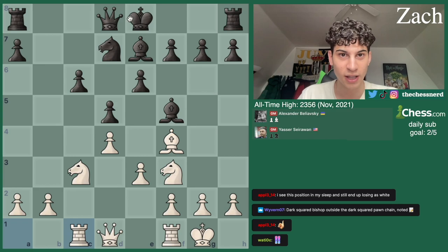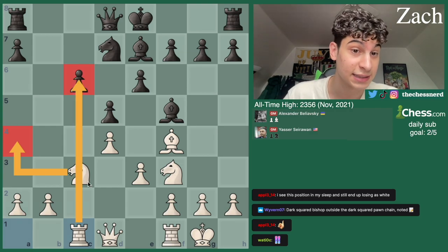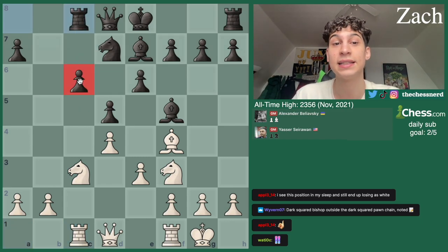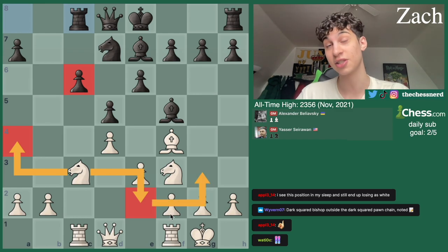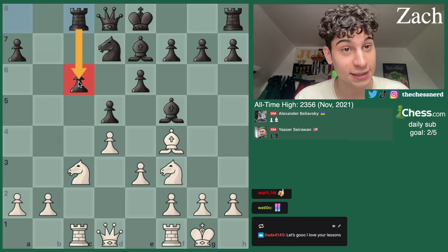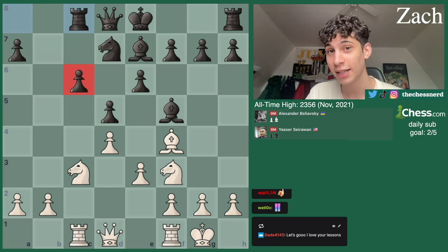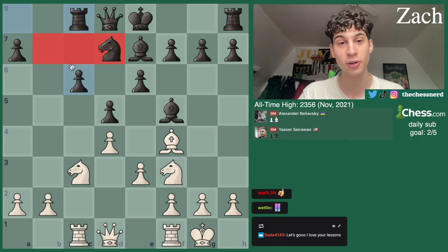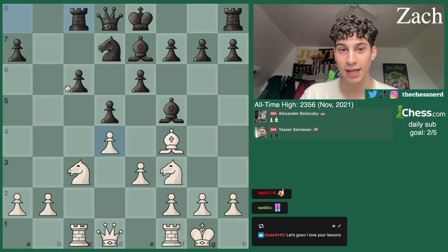Rook C1 here — an interesting move. I think this lets Black castle. On castling, maybe Knight A4 would come, and then we have a discovery on C6. Rook C8 is played, so still no castling. Beliavsky is being very careful with this undefended C6 pawn, knowing that on a potential Knight A4, maybe even Knight E2 to Knight G3, there's an attack on C6. This pawn is called a backwards pawn — it has no pawns to support it from behind, so White can put easy pressure on the square. This is known as a weak pawn.